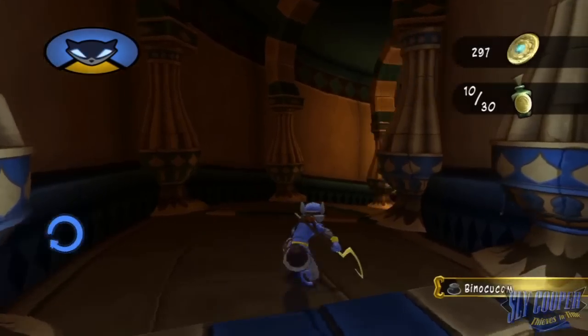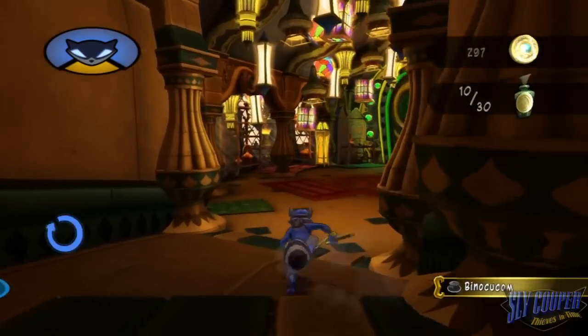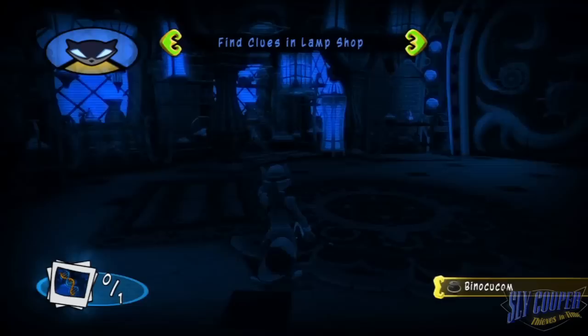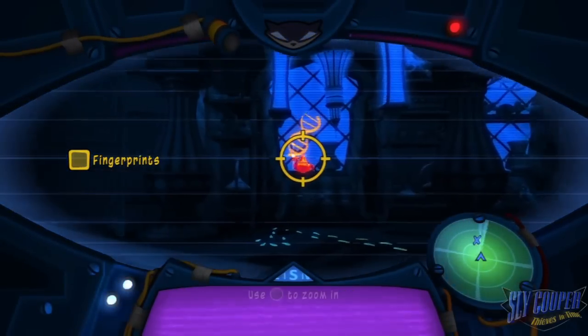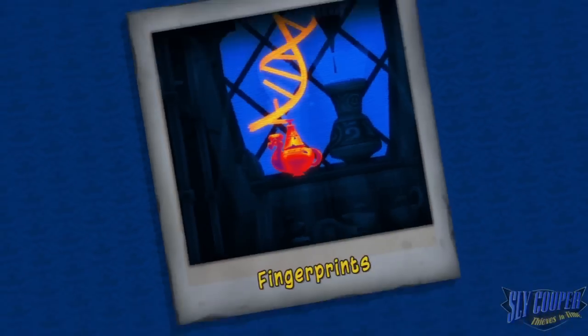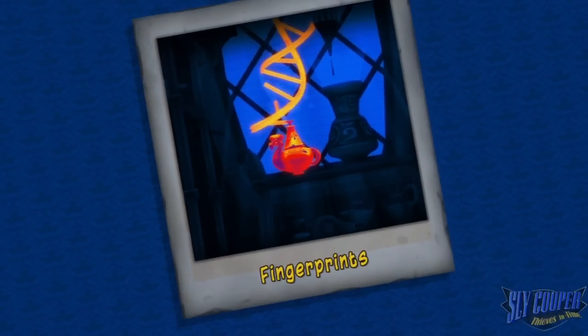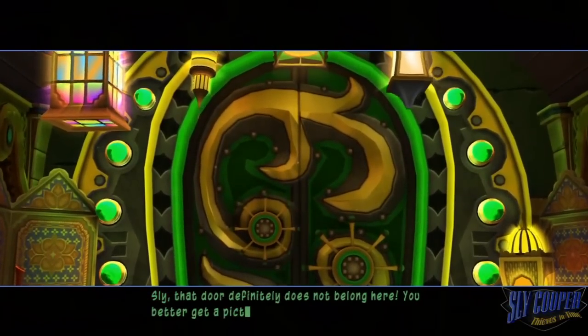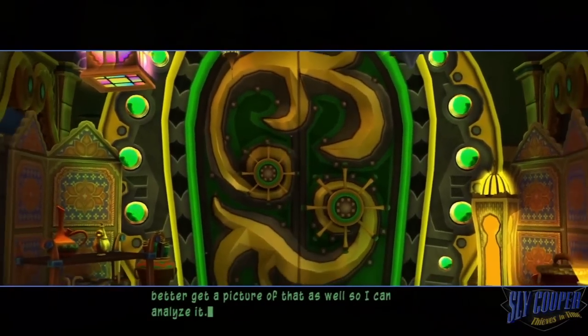I wonder if Salim was trying to see if he could summon a Djinn from one of these lamps. He must be really desperate. Activate your binoculcom and scan the surrounding areas. You should see a glow on any object — like, that door definitely does not belong here. You'd better get a picture of that as well so I can analyze it.